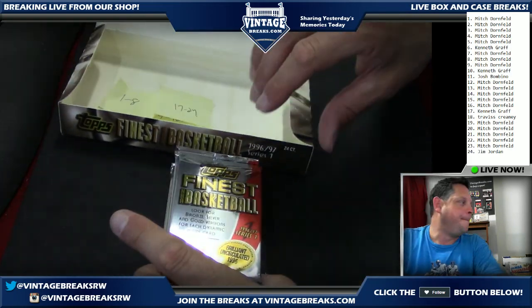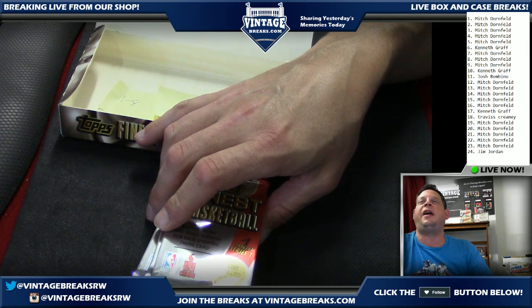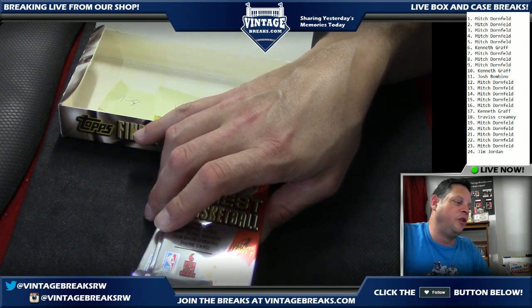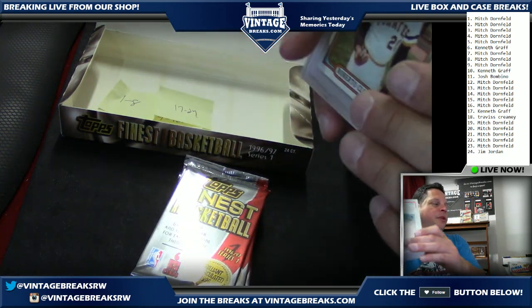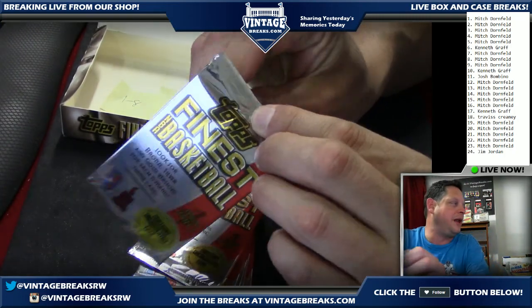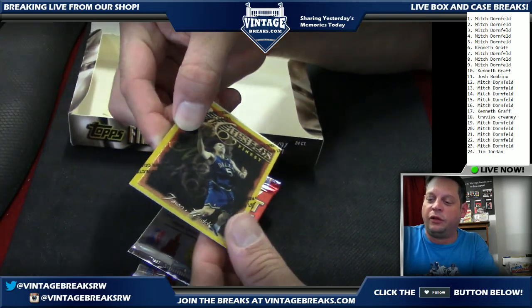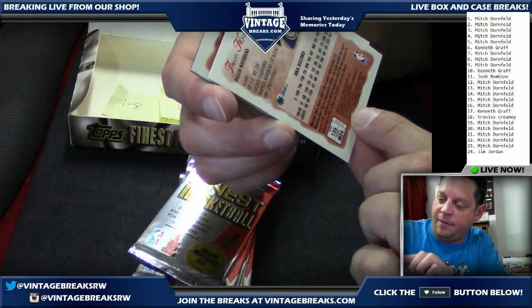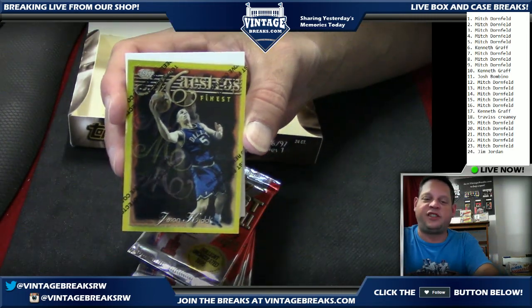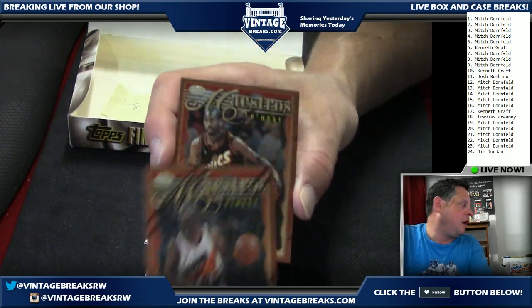Packs seventeen through twenty-four coming up. For Facebook fans, after this you'll find us at Breakers.tv — sign up in the upper right for free. We're going to do two PSA card giveaways to people in the room, and then 1980 Peachy Hockey goes to a random winner if we do another break. Pack seventeen going out to Kenneth — a loyal supporter. How much was the buy-in? I believe $18. Wait — we just hit Gold Finest! There was a gold finest parallel set.